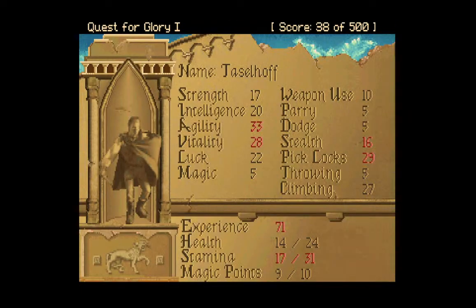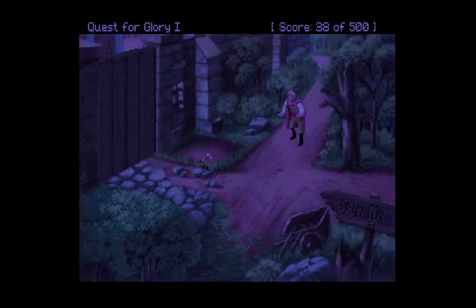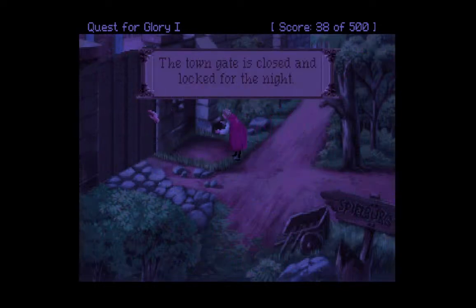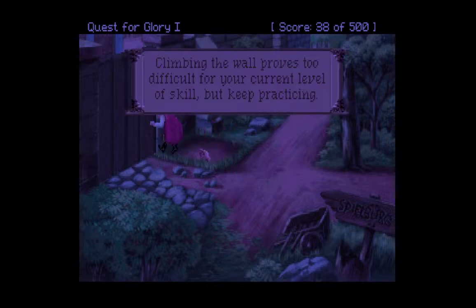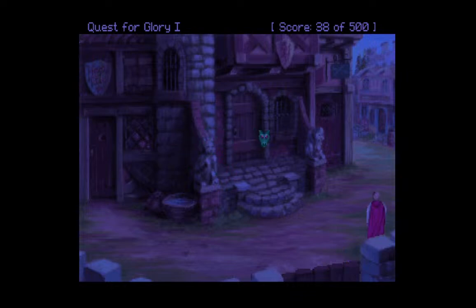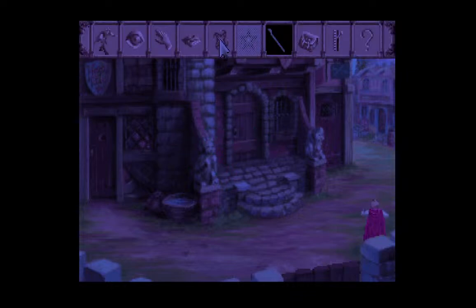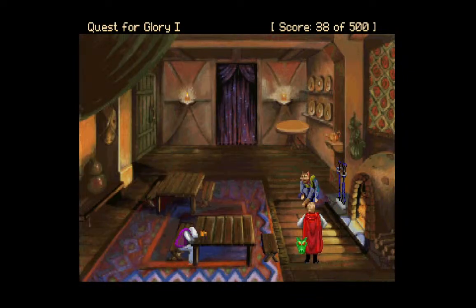We're at 29 — we're going to come back later at another night. We need to go into town but the gate's closed. We can still try to climb the wall. 'Climbing the wall proves too difficult for your current level of skill, but keep practicing.' After making sure nobody's watching, you make your way into the town. First things first, we're going to go to the inn — one of my favorite characters.